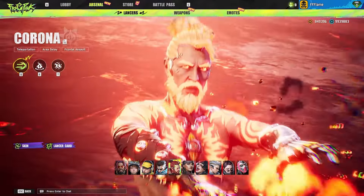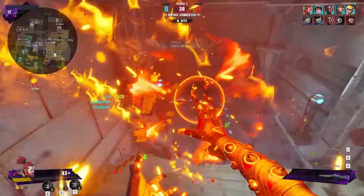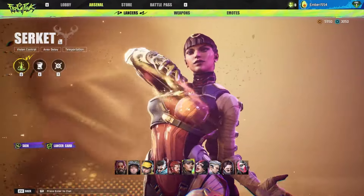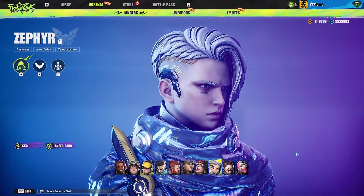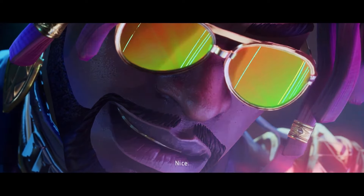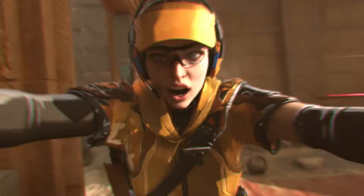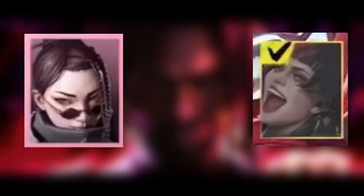Corona had zero screen time in both trailers, however had some gameplay on the wishlist promo video on Steam — not gonna lie, he looks pretty badass. Sarketa is another character with zero gameplay and zero screen time, and she deserves more. Zephyr made it into the extended trailer using the Blade Master card. And last but not least, Axon — I am beyond hyped to play this character. The remaining two Lancers have yet to be revealed, but their profiles look pretty cool. If you guys find out what their names are, feel free to comment them below.